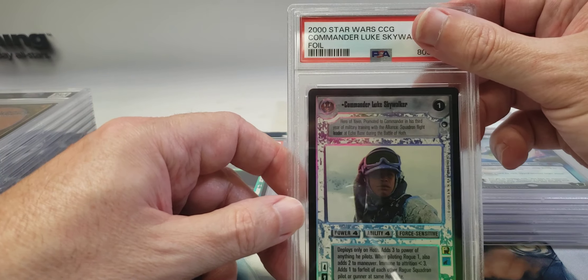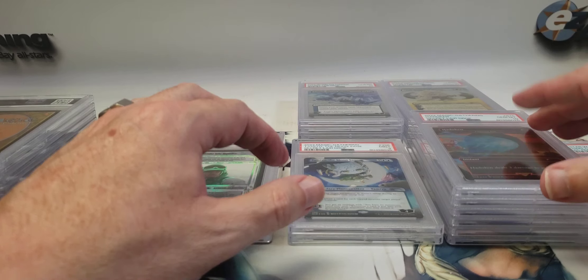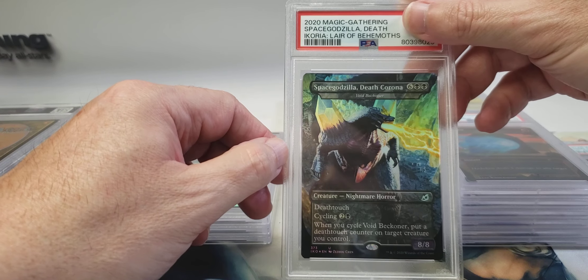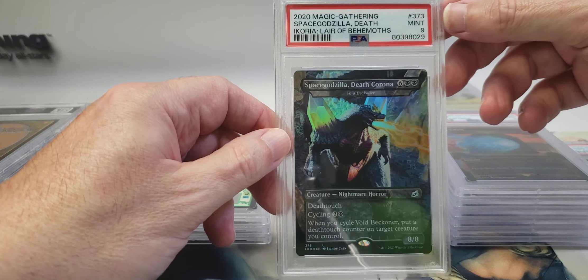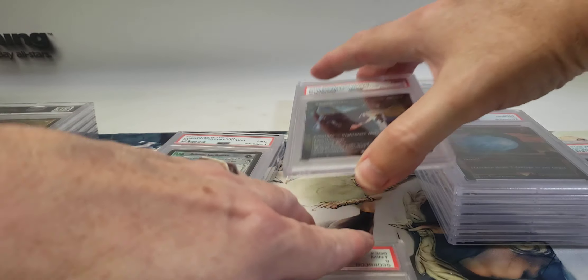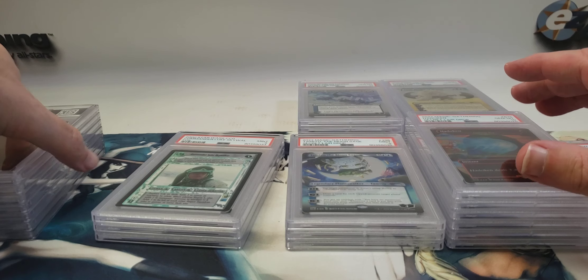Here's a Street Fighter Hadouken — otherwise known as Lightning Bolt — from the Street Fighter Secret Lair drop. It's a foil and it got a 10. That's really nice. Here's Space Godzilla — a card that's never going to be reprinted. I got it graded and it came back a nine, which is a little disappointing, but it's still a nice looking card with a great foil pop. That's the only non-Secret Lair Magic card in this submission.